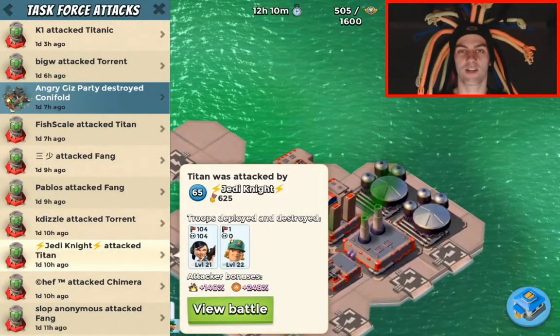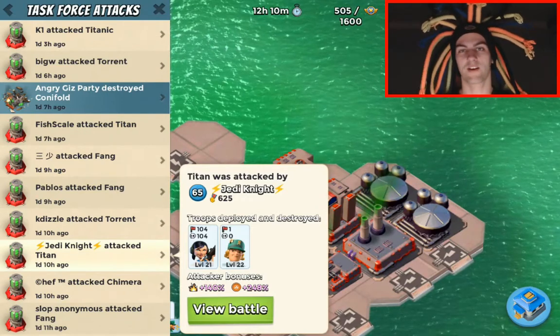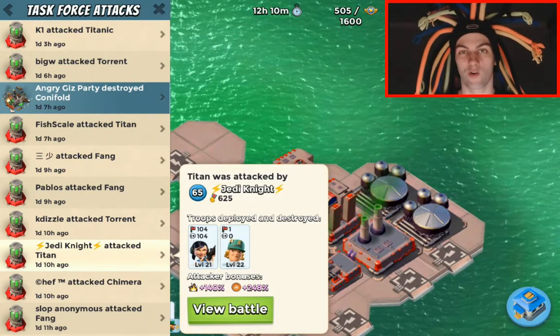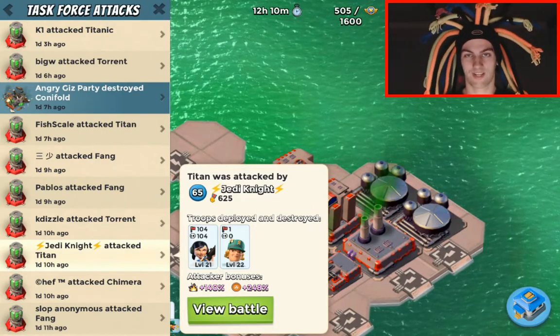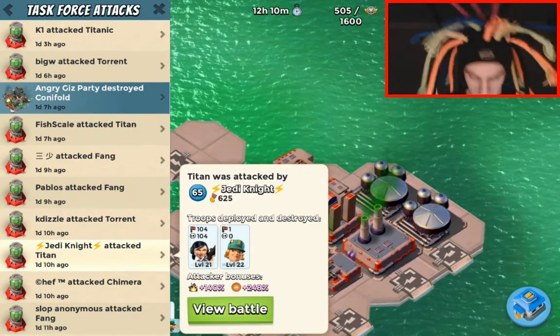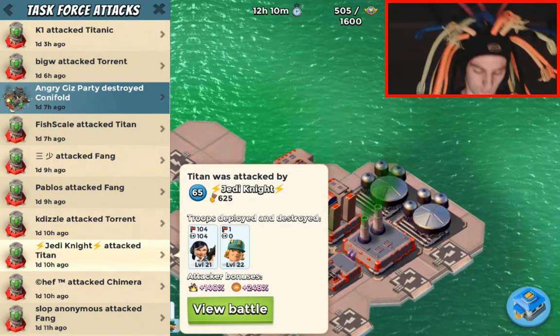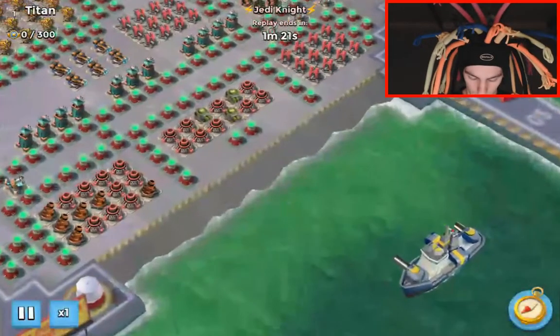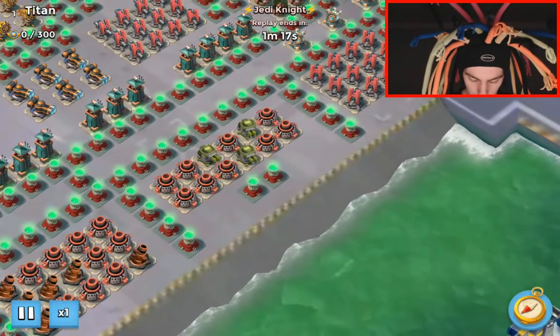Welcome everybody, Red Arrow 23 here. Time for another addition to the Boom Beach playbook. Today we're going to be going through the three o'clock defense rap core rush. We've got the Jedi Knight, and he's going to show us how it's done in Angry Lions using the three o'clock defense rap on the core rush.